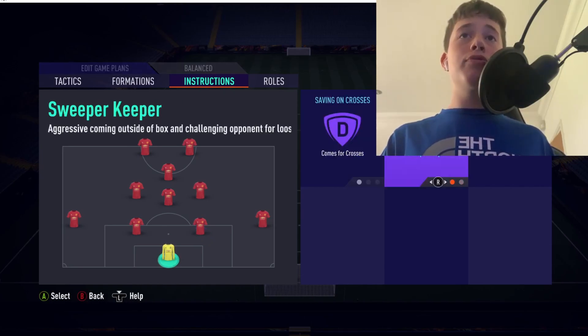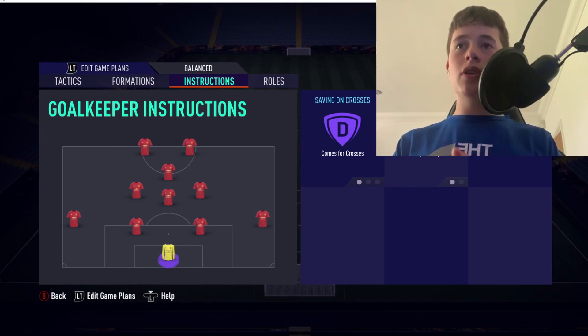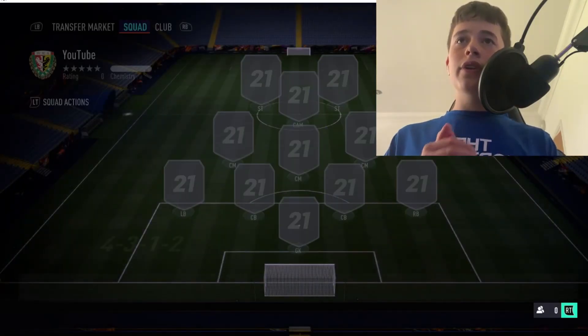For center-backs, leave everything on non-default default. For the goalkeeper, use 'Come For Crosses' and 'Sweeper Keeper.' Every pro — nine out of ten times — uses these instructions because they're so effective. They're going to win you games, save goals, and make you better at FIFA 21.